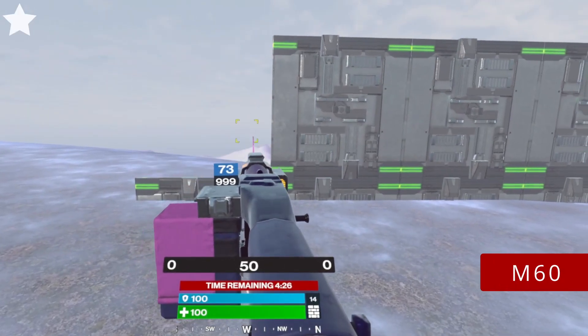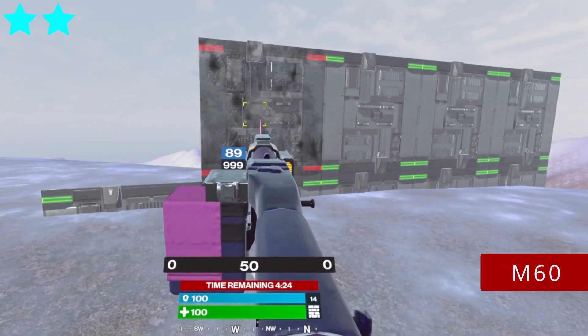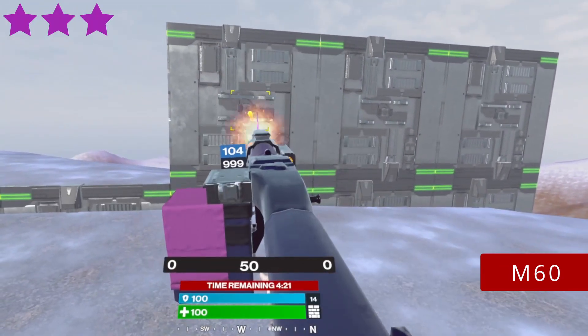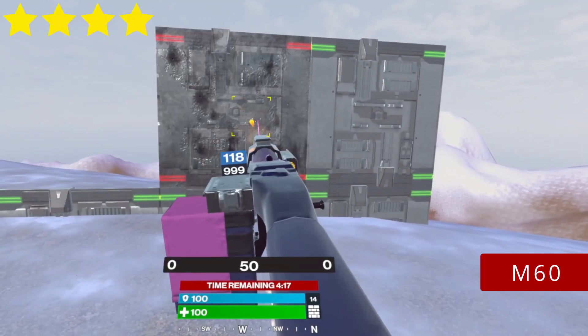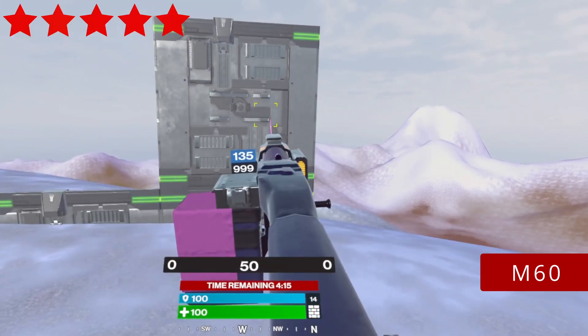M60. It has the largest mag size and needs the lowest amount of bullets to break 1 build — just 2 with any star. So you can break from 37 to 67 builds with just 1 mag. Craziness!